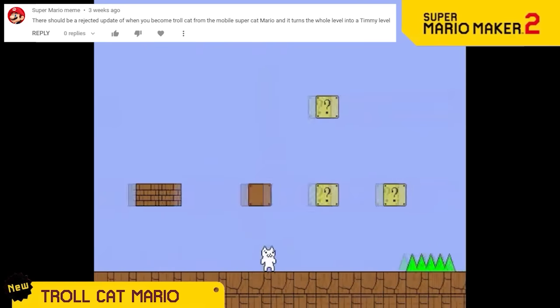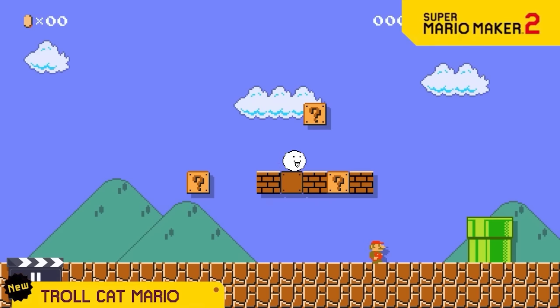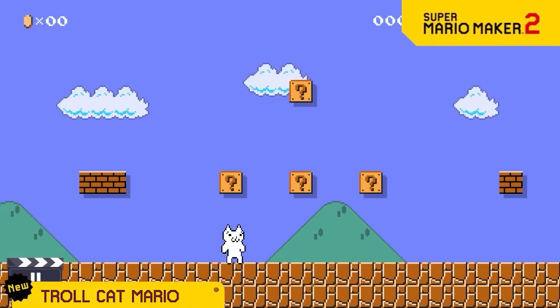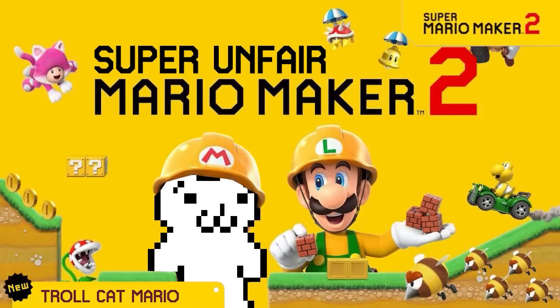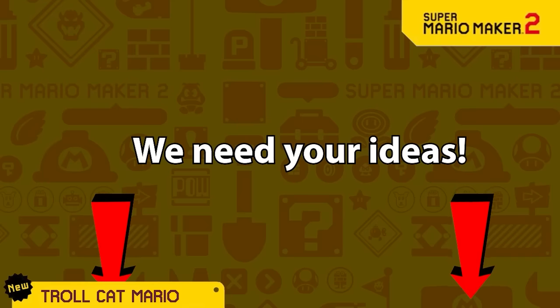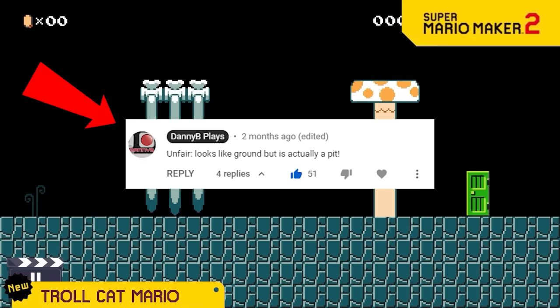Now we're giving you all the fun from the famous awful troll Mario game, Cat Mario. With this power up, the level will instantly transform to have all the fun trolls and death traps as the original Cat Mario game. What a classic! And in honor of the hilarious Troll Cat Mario game, we're releasing Super Unfair Mario Maker 2. So post in the comments your best awful unfair troll ideas — for example, ground that isn't actually ground. Make sure to include the term "unfair" in your comments so we can know if you're suggesting something specifically for this game.